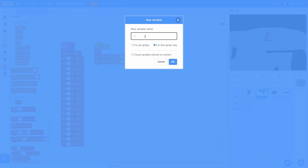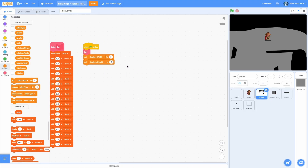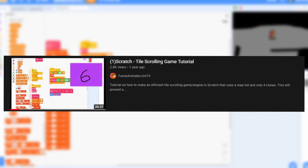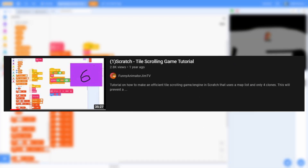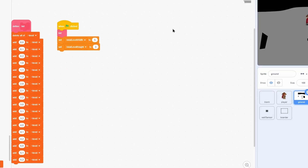Now let's make a for-this-sprite-only variable called "tile column" and another for-this-sprite-only variable called "tile row". Make sure you do for-this-sprite-only on both of those, otherwise it won't work. I'm going to finish this coding but there is a small snippet that I use from Funny Animator Gem TV's Scratch tile scrolling tutorial — I'll link it below. I just use a little piece of the code and I did modify it, so I want to give credit.